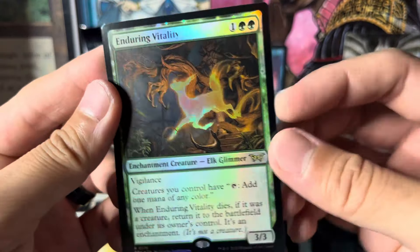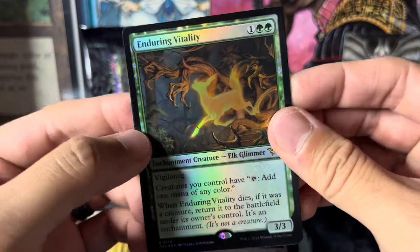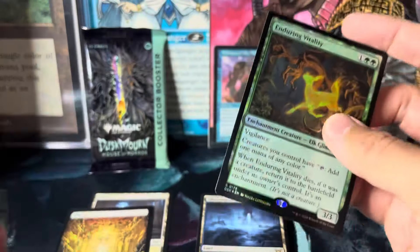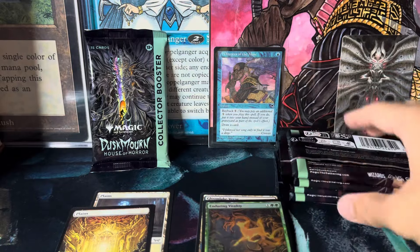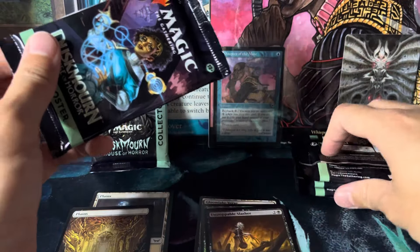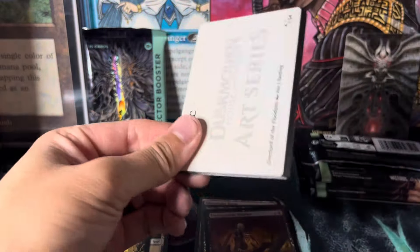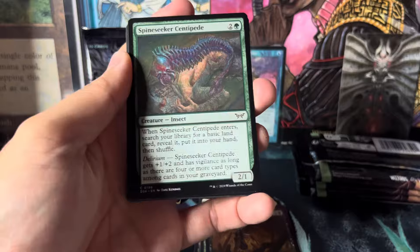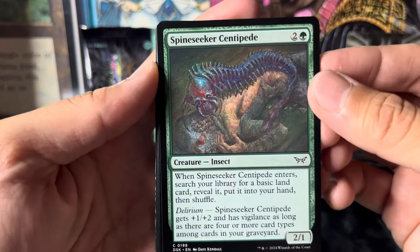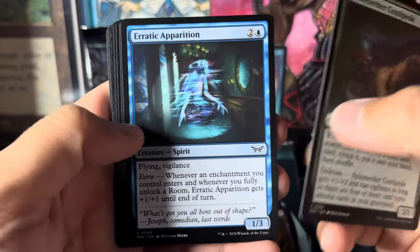I want these Glimmer cards — holy crap, oh snap, that's pretty dope. Happy about that. Not bad on the rares — these are playable. Wizards is really paying attention to gameplay now, trying to change the meta a little bit.